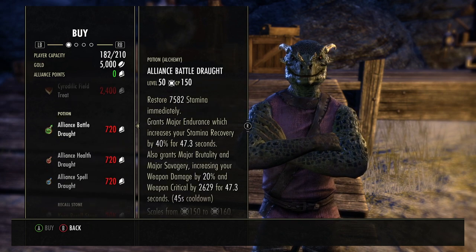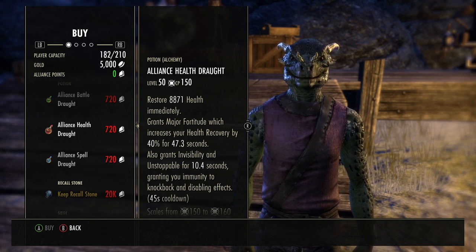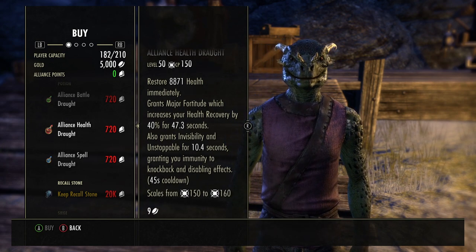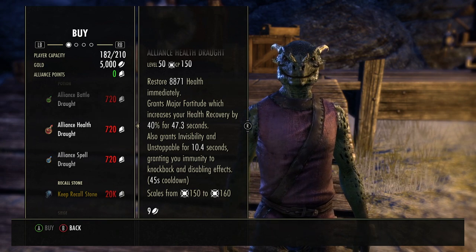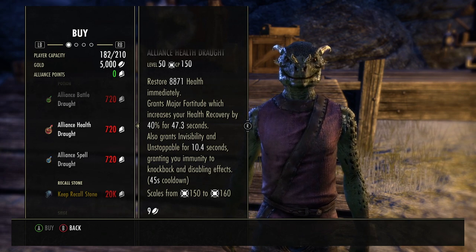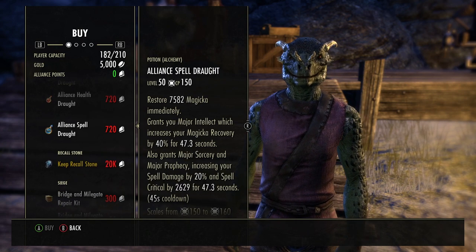At the siege merchant you can buy different kinds of food and battle droughts. The really good ones are these health droughts for 720 AP each - 8,871 health, vanish for 47 seconds, improves health recovery by 40%, grants invisibility and unstoppable for 10.4 seconds, and immunity to knockback. These three potions are really good, as good as anything you can craft.